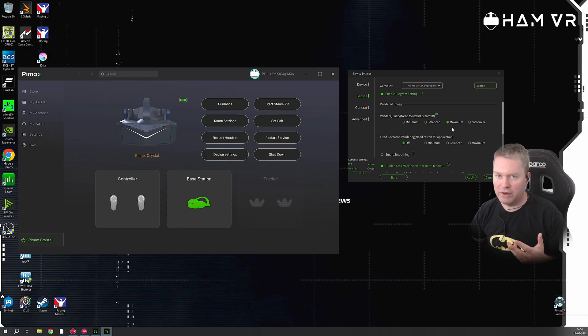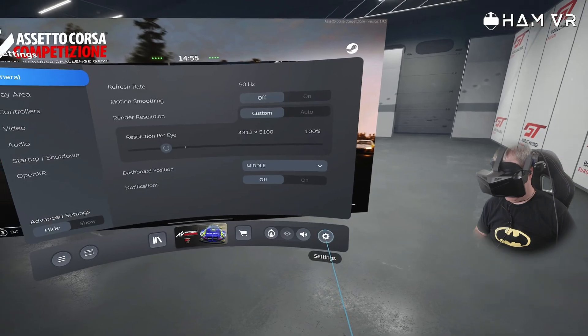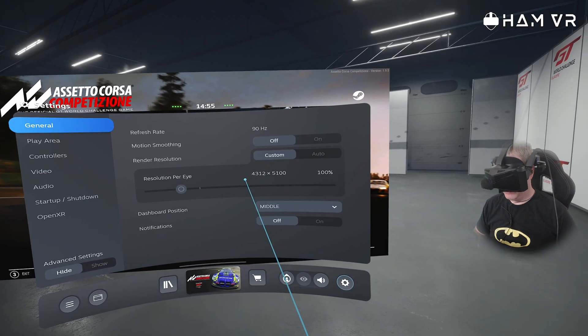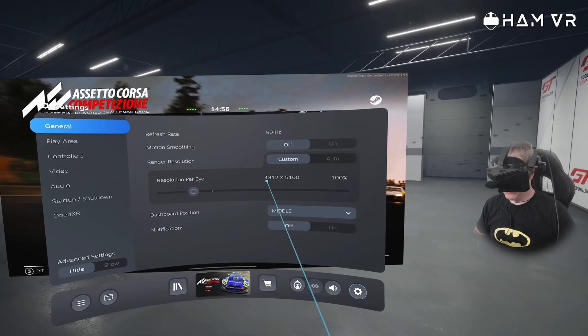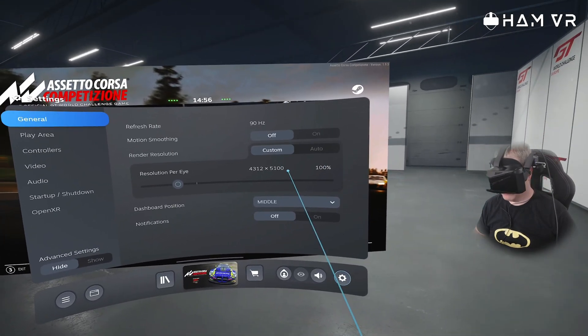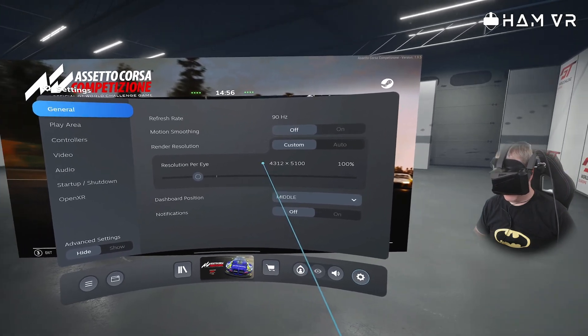For the first run I'm going to use SteamVR with FPSVR to bring up the performance data, and on the second run I'll do it via the OpenXR Toolkit, which I've got a video for that I'll also link in the corner. So that's the way you'll want to run this. First thing we'll do is check out settings and put it to maximum in the Pimax app. That gives us a render resolution of 4312 by 5100, which is a humongous resolution. We'll have to turn down some of the settings in the game before we get going.